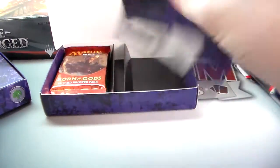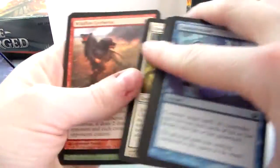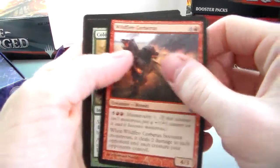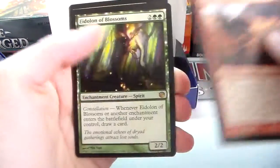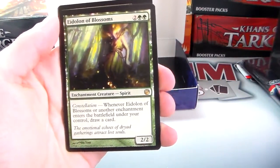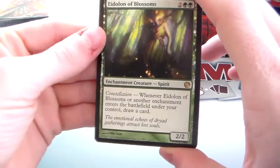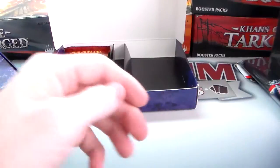Next pack: we have a Wildfire Cerberus, Colossal Heroics, Knowledge and Power, and an Eidolon of Blossoms. Eidolon of Blossoms — if you don't know — is a two/two for two and two green, an enchantment creature spirit with constellation: whenever it or another enchantment enters the battlefield under your control, draw a card. And we also got an Island. Born of the Gods pack next.